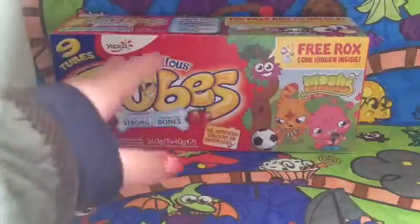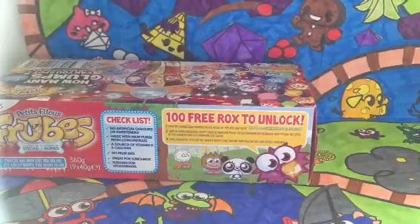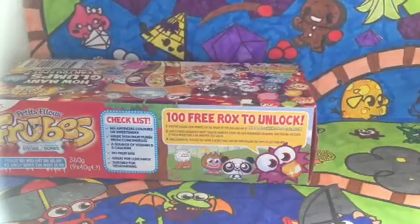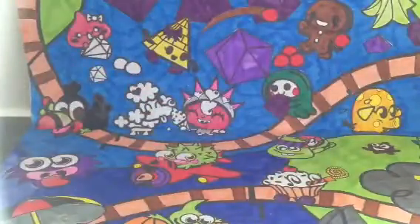It's going to be like free rocks codes, so as you can see it's a normal Froob packaging, but then there's the Moshi Monsters bit just here. And then when I turn this around, there's a 100 free rocks code to unlock that's inside the box, so I'll try and find that while we're going through the video.